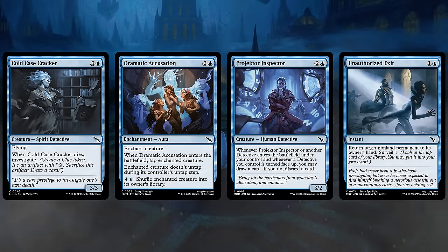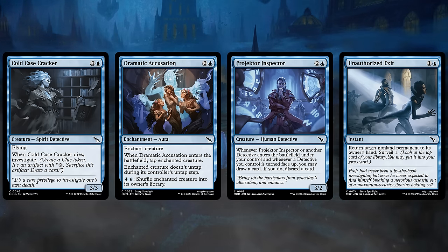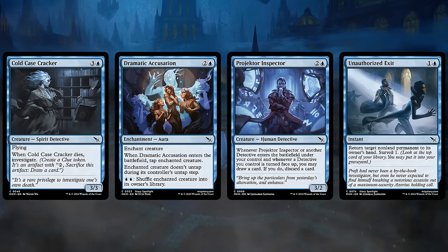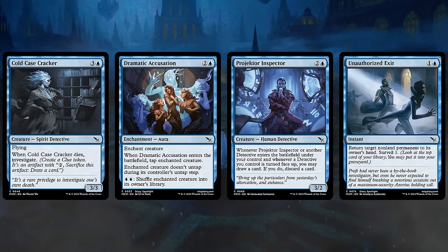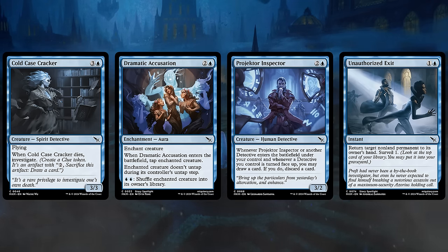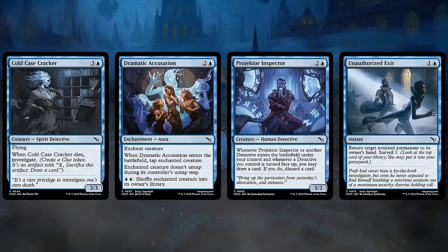In blue, we've got the Cold Case Cracker — a 4-mana 3-3 flyer that lets us Investigate when it dies. A large evasive creature at a reasonable cost that provides value when dealt with is great. Dramatic Accusation is a solid removal spell that taps a creature down and keeps it tapped — we're used to paying one and double blue for this effect, and on top of that we can also shuffle the enchanted creature into its owner's library in case it has some annoying utility effect. Projector Inspector is great in any Blue-Green Detective deck or Blue-White, especially paired with Collect Evidence. And Unauthorized Exit, a 2-mana bounce spell that also lets us surveil one, is very versatile — especially after the opponent spent a lot of mana disguising a creature and turning it face up.